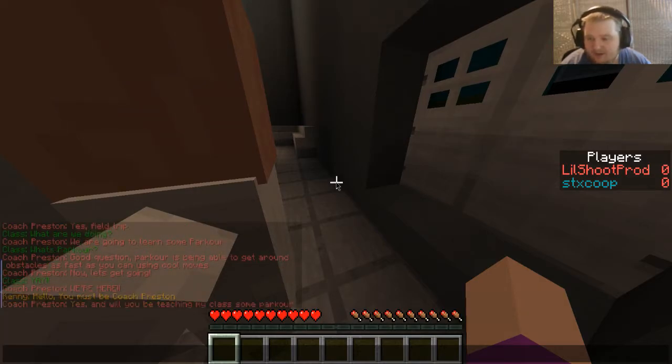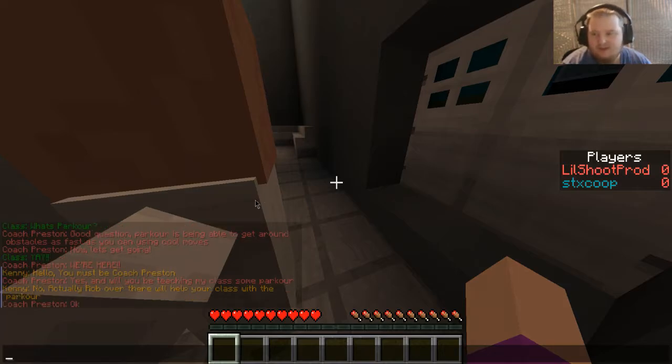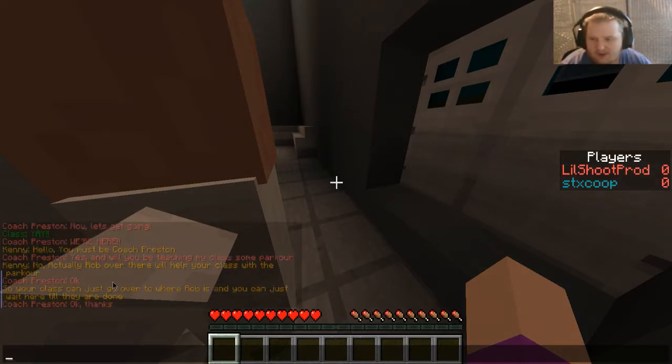We're here. You must be Coach Person. Hello. I cannot do this. Yes, I will be teaching my class some parkour. No actually, Rob over there will help your class with the parkour. Okay, so your class can go over there where Rob is. You can wait here till they're done. Good, fair enough, okay, thanks.